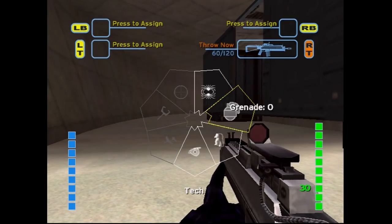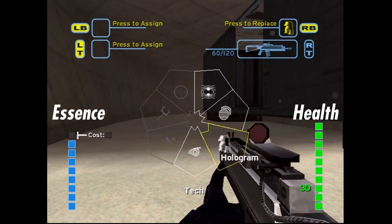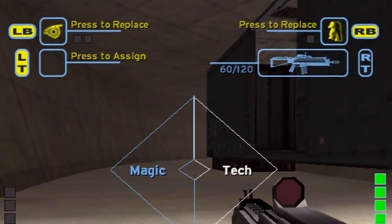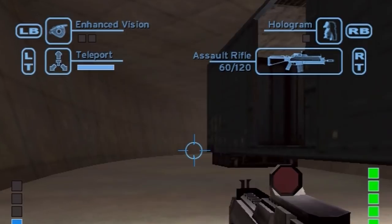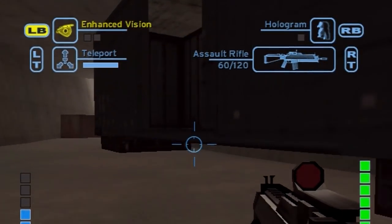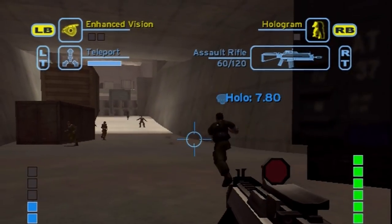The two columns on screen represent essence and health, with essence on the left and health on the right. Something noteworthy about the button prompts is that they're designed for an Xbox 360 controller, since the RB and LB buttons are present. However, the prototype is on the original Xbox, which doesn't have bumpers, so the white button is used for LB and the black button for RB.